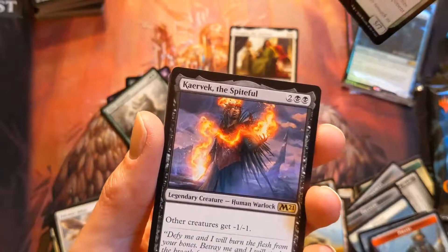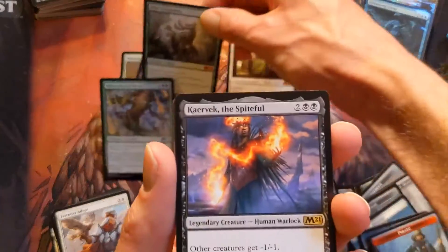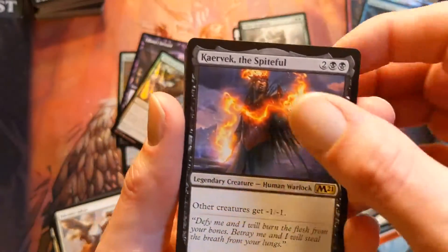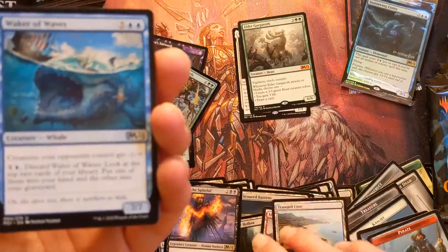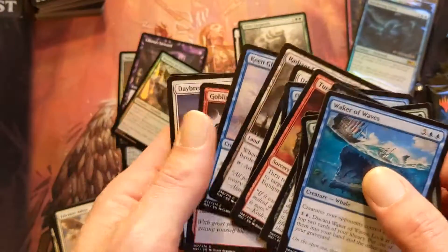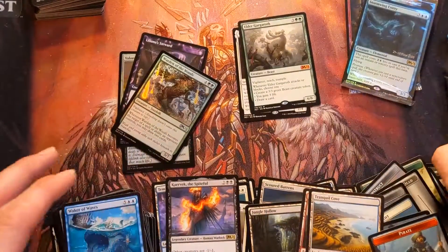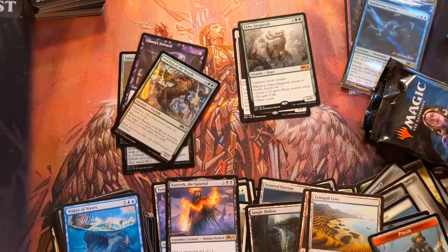Oh wait — how do you even say that name? I'm just going to call him Spidey Boy since he's a spiteful boy. He's a little spite guy, a little sad guy. How many printings of Opt do we need in the world? Oh my gosh. All right Cora, you're up — last two packs.